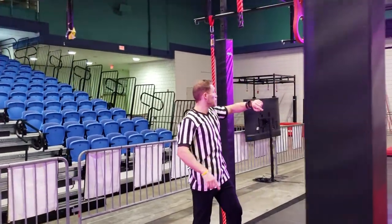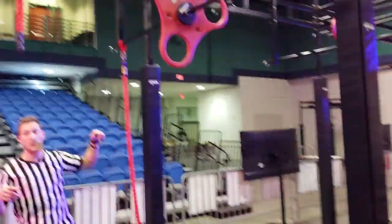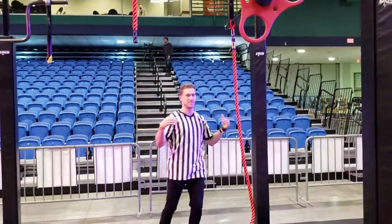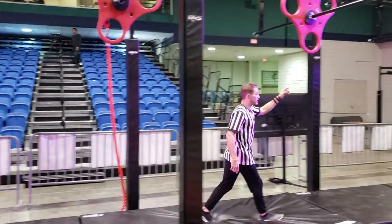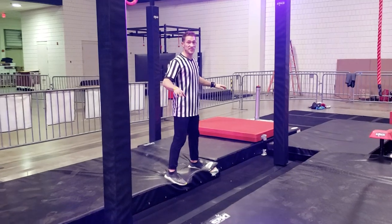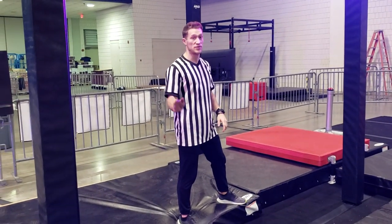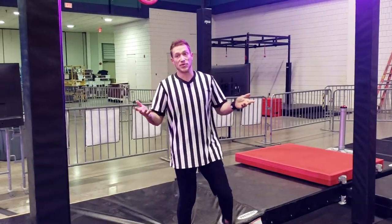Once you get on the wingnut, swing through. Incidental contact on the black bars is fine, but if I see you putting your legs on there to hold yourself, I'm going to call you out. This obstacle is complete once you're on the platform and hit that buzzer, marking the end of the course. If you don't hear the buzzer go off, you're not done — you have to press down on that button. If you slap it and walk off, you're still going.